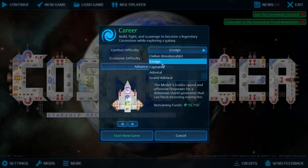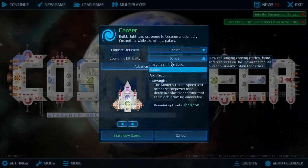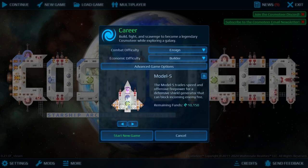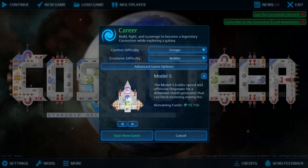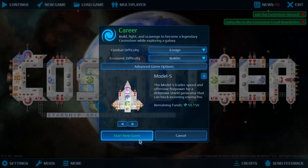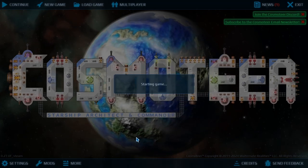We'll just keep it on easy, and for the starting ship we're going to go with the laser-based one. I find lasers are pretty much the best thing out there, so we're gonna start with that.